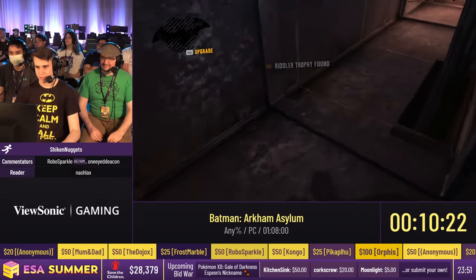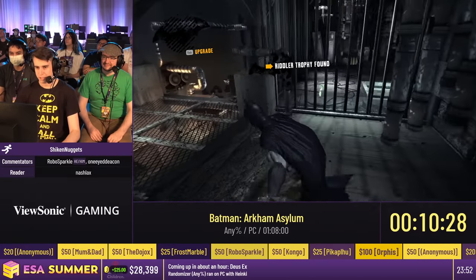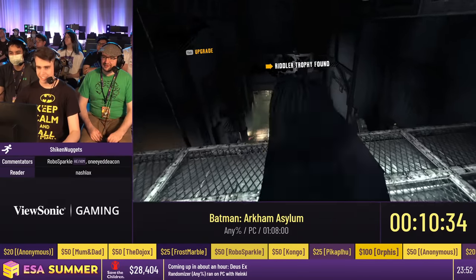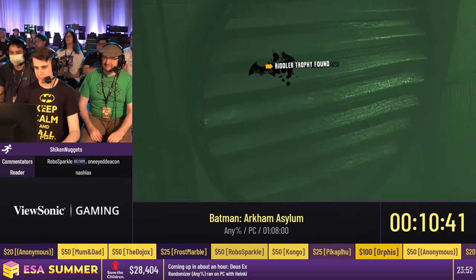In this room, Joker has unleashed his laughing gas, which is not great. There are these people we need to rescue — so we're not going to do that. I'll just ignore them. They're fine, they can climb up on their own. I mean, you only have to hold on for literally the time it takes to turn on the extractor fans. There we go. Problem solved. Moving on.